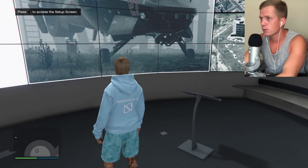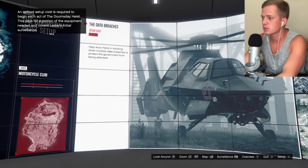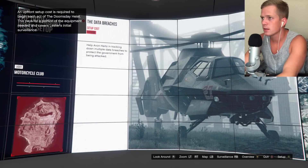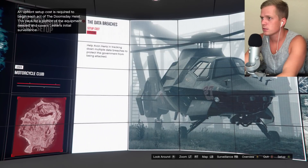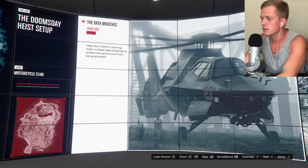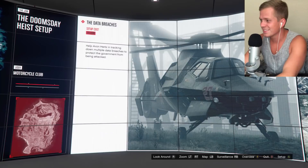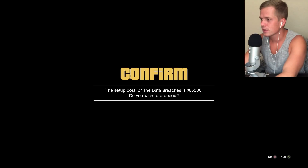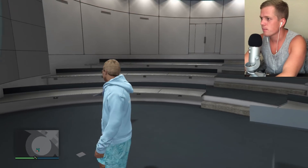The cutscene is over and it looks like we can access the setup screen here. An upfront setup cost is required to begin each act of the Doomsday Heist — this pays for a portion of the equipment needed. Setup costs 65,000 — that's no big deal, let's do it.